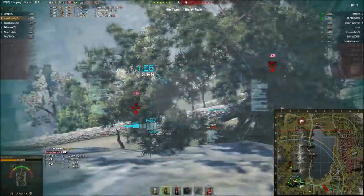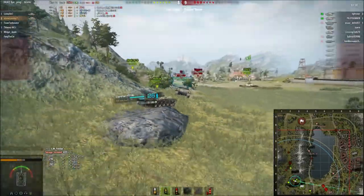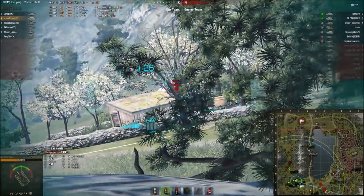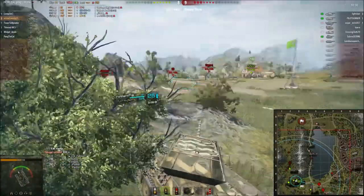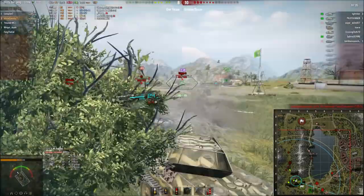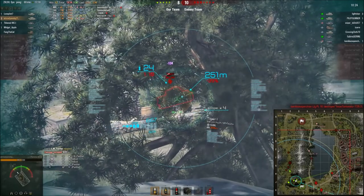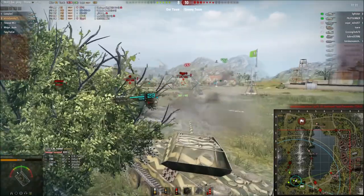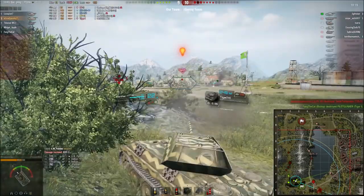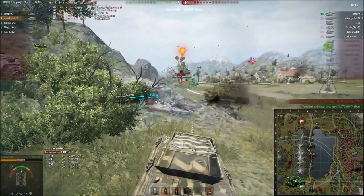Over here you see me fire at the IS — that was a bad target selection choice. You should have fired at the Tiger, which has weaker armor and is just as dangerous, if not more. I switch and start firing at the Tiger. I load APCR initially because we are losing by a lot and I cannot afford to bounce shots — I need to make all my shots count.